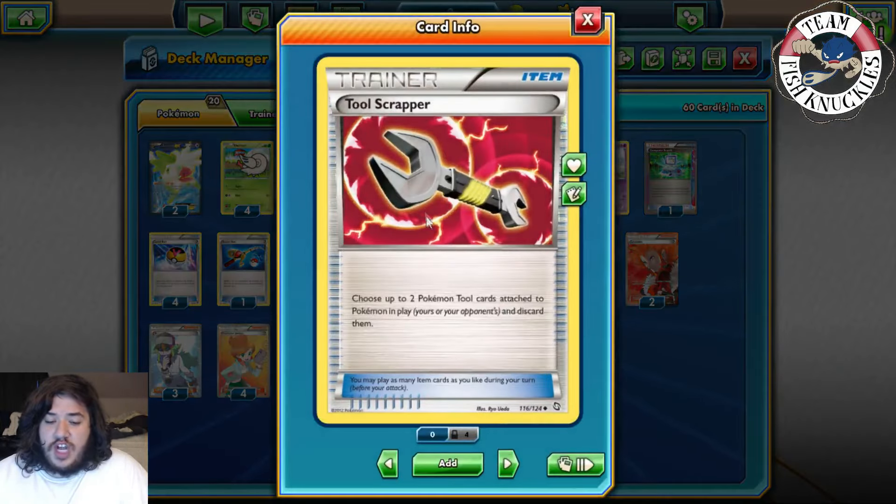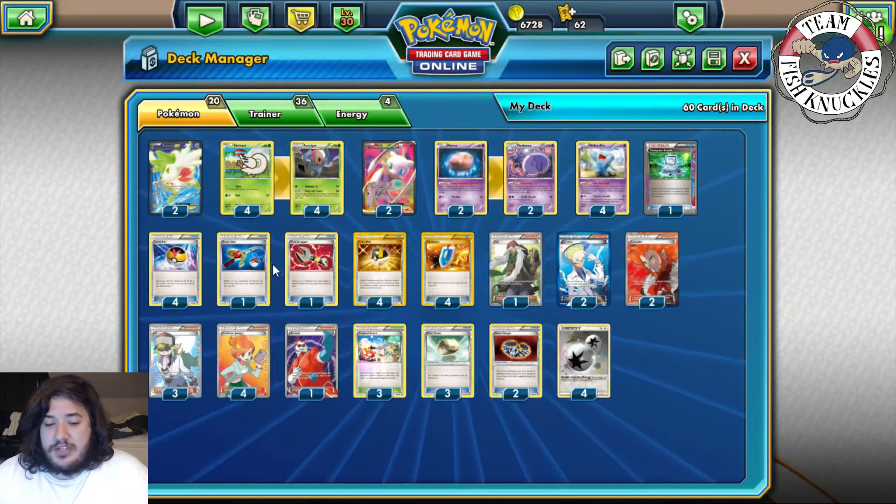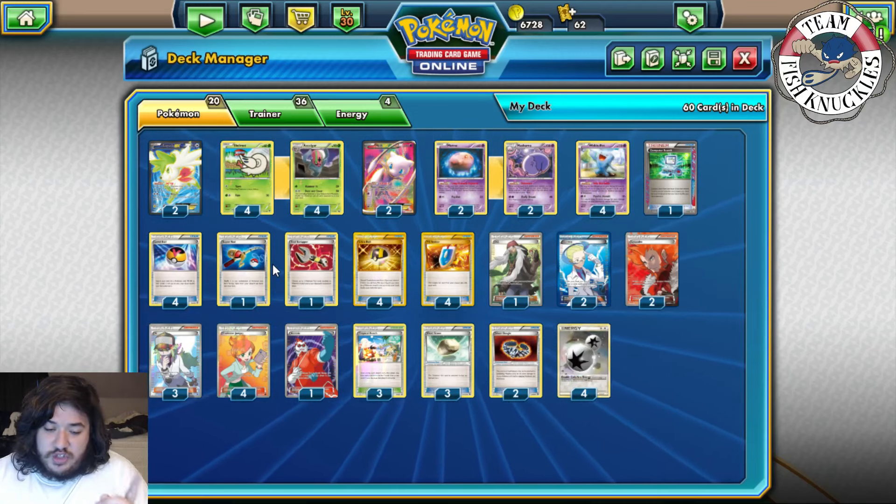One Tool Scrapper to get any tools off the field — mainly for Fighting Fury Belt, which gives Pokemon 40 more HP and makes the math weird. If your opponent has more damage on their Pokemon than HP remaining, like 210 damage on a 220 HP Pokemon, you can play Tool Scrapper to remove Fighting Fury Belt and get that knockout. That's why Tool Scrapper is in here. Also watch for Life Dew — it can be important to Tool Scrapper that away as well.